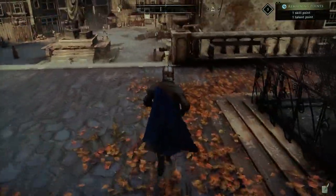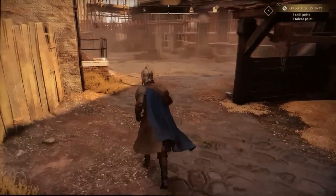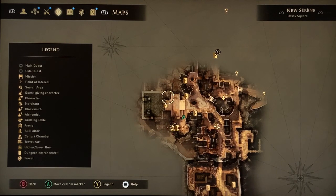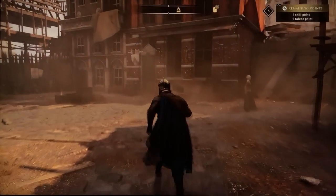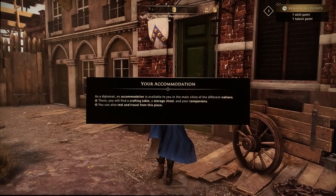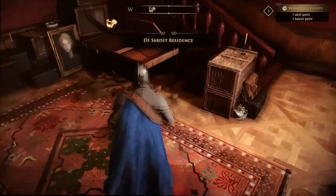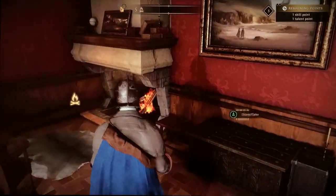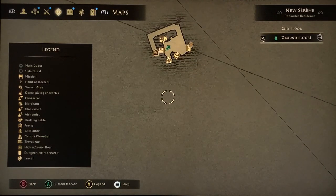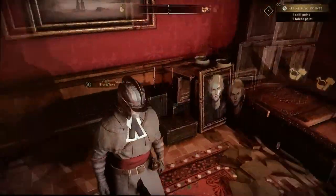If we bypass that cutscene and all that nonsense — you don't want to go to the castle — you're going to come here instead. This should pop up as your accommodation. This is the first stash box you get on this island. It's called DeSante Residence. It has a fire, a workbench, and a chest.